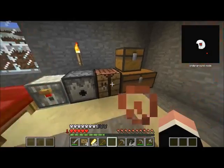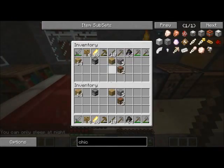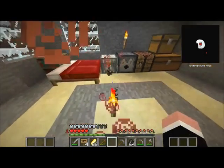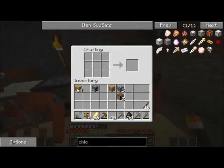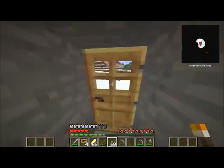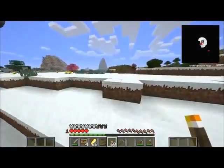Alright, so I'm going to go in a cave and I'm going to scare my beep off. There's 26 — that should be enough for quite a bit of torches. I got a little more. Alright, so let's get mining.